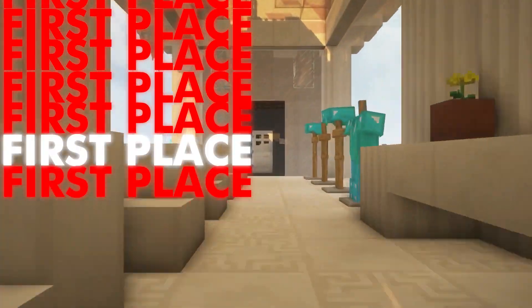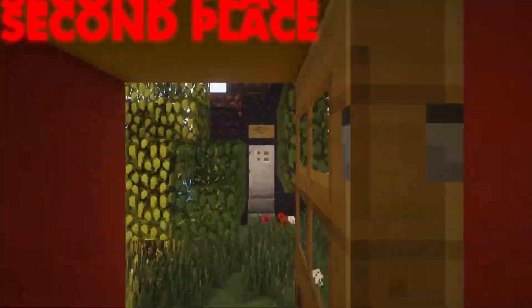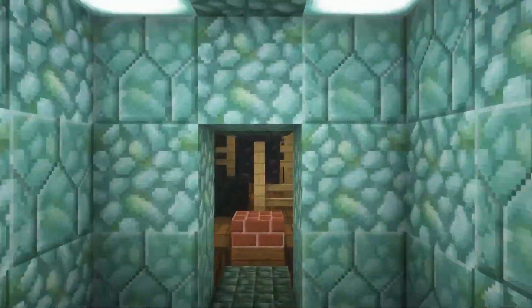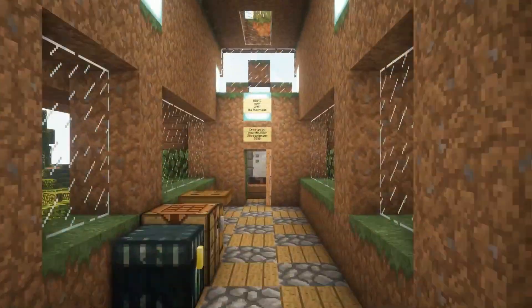In first place we have GameSense Client with 64 out of 100. In second place we have Russia Hack with 60 out of 100. In third place we have Future Client with 46 out of 100. And last but definitely not least, we have Phobos Client with 44 out of 100.